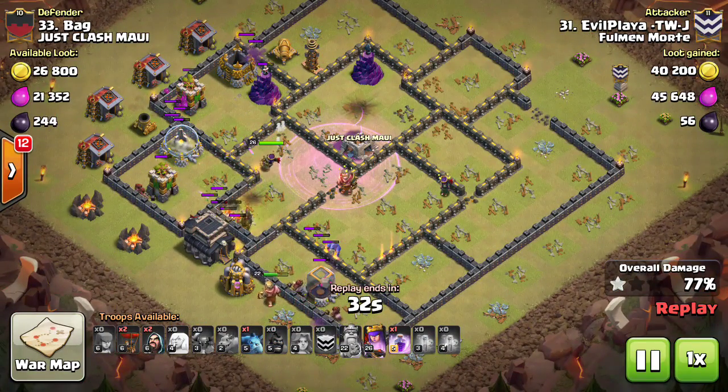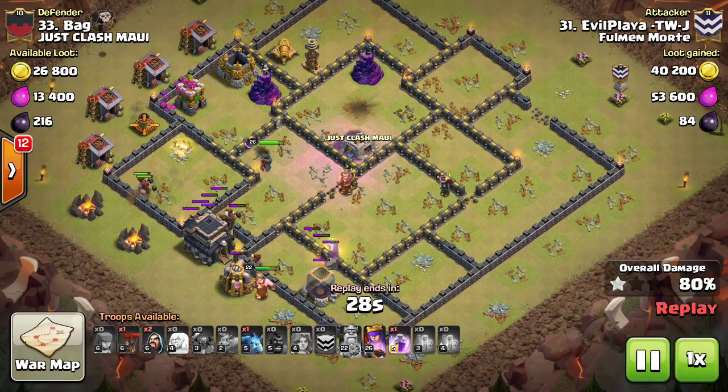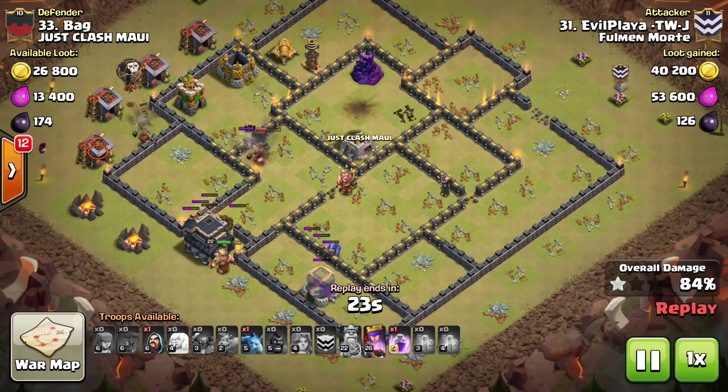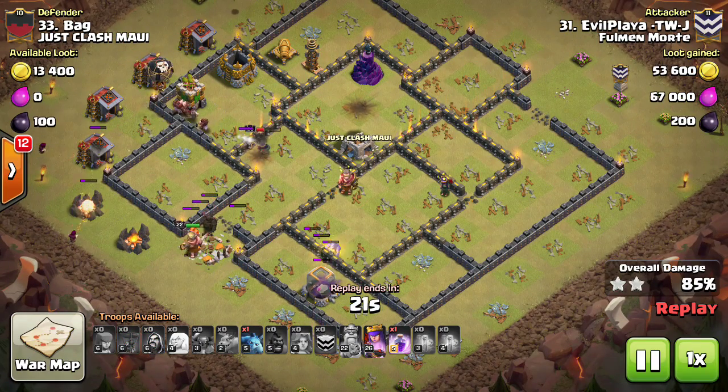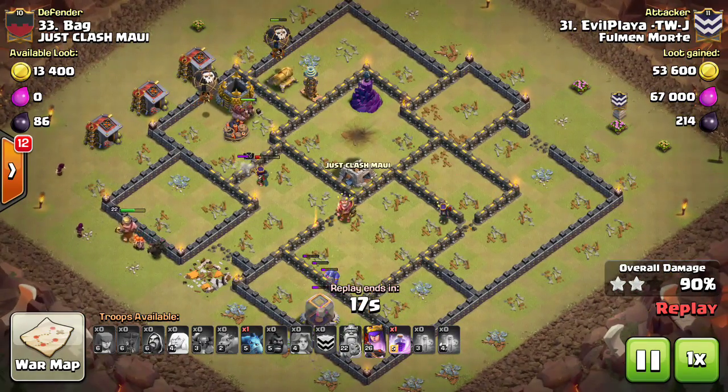He starts using some of these backside hogs to start trimming off some of these outside buildings. He still has hogs standing, both heroes, bowlers, Valkyries, and a Pekka still standing in the core of the base. There's not much left for this.